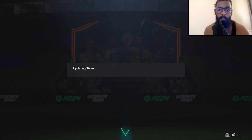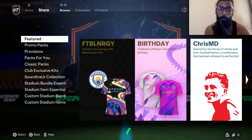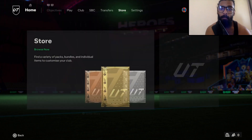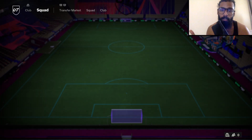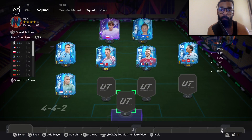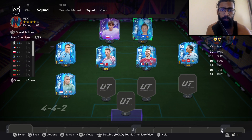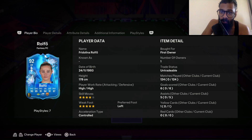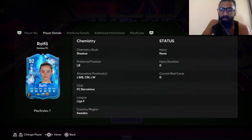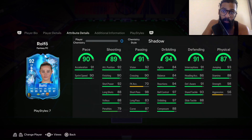Welcome back to the channel and another FC24 video. EA finally upgraded the FC Fantasy cards, so we're going to pop into my club to see which cards got upgraded. We'll start off with Roll4 because she was an 87-rated SBC that cost around 620,000 coins, and now she's all the way up to a 92-rated card.